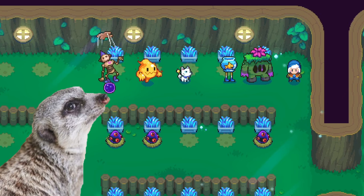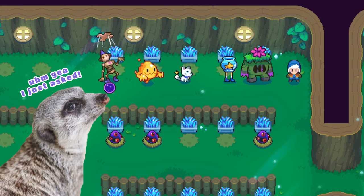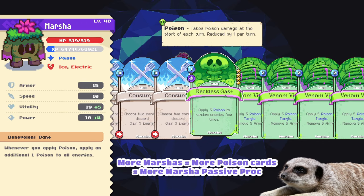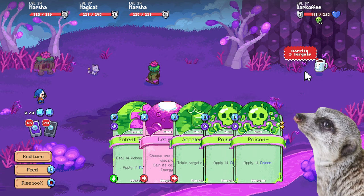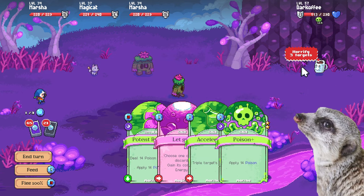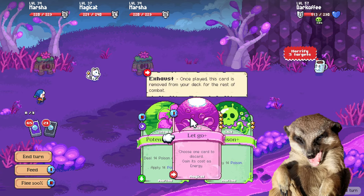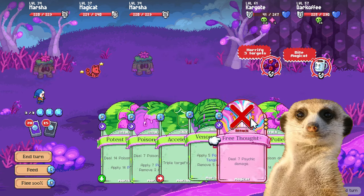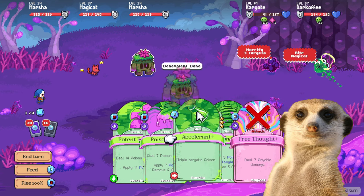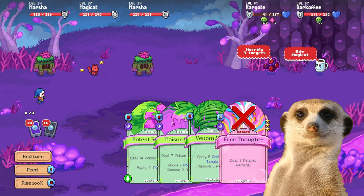You can finish Moonstone Island with 2 level 20 Marshas and 1 psychic spirit. Why 2 Marshas and a psychic spirit? Because Marsha's passive applies 1 poison to all enemies whenever you play any card with poison. So if you have, say, 9 energies and 8 poison cards, you'd be doing 80 poison DOT from the poison cards plus 8 more from Marsha's passive, and then maybe use an Accelerant just for fun — that will triple all your poison. And since poison is also a DOT just like burn, this ignores armor and deducts HP directly, so there's no need to break your enemy's armor.